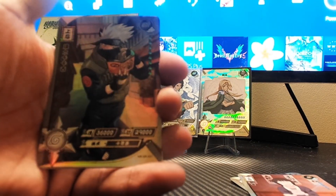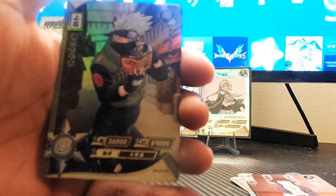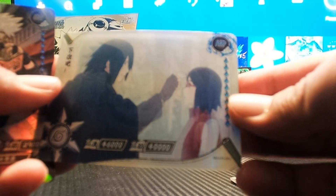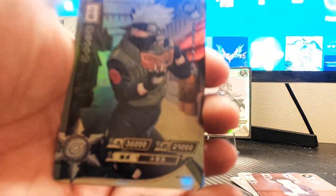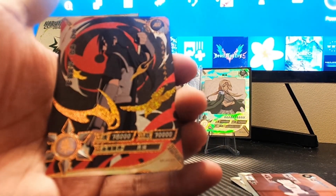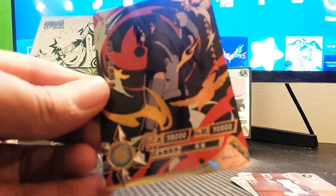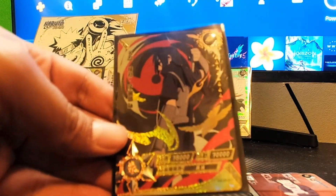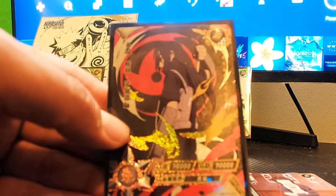We got an SR of Kakashi Sensei reading Jiraiya's Makeout Paradise, and our holographic card is young Sasuke doing it to Sakura, and older Sasuke doing it to Sarada — oh that's clean! Our hit card has to be something banging because that holographic was great. An AR of the goat himself, Itachi! That belongs right in a premium sleeve. I love these AR cards, they look so freaking clean.